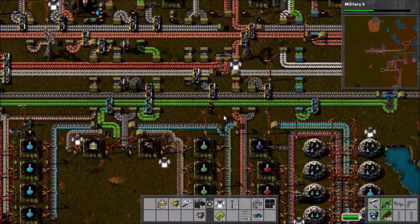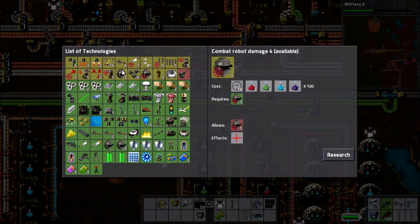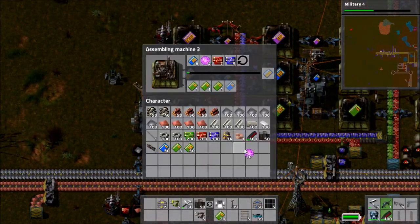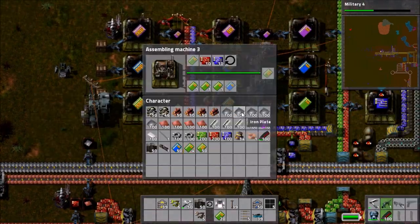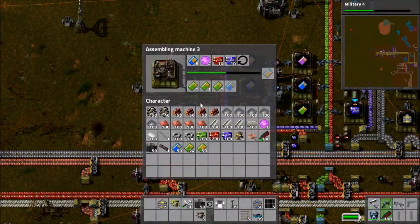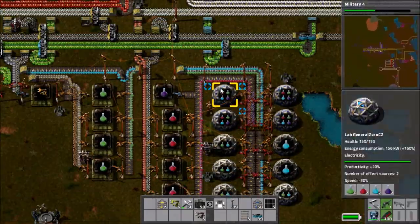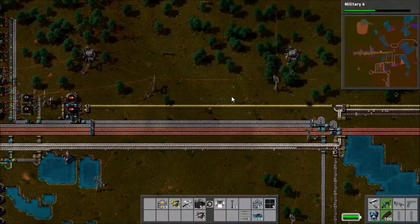We'll stick in some of our alien artifacts to get the science going again, and I'll have a quick check through of what science is needed and what we'll be able to make soon. I decide to put some alien artifacts into production of level 3 modules — I believe you need five level 3 efficiency modules and five speed modules to make a power suit, specifically the level 2 power suits which I intend to make once I've researched them.